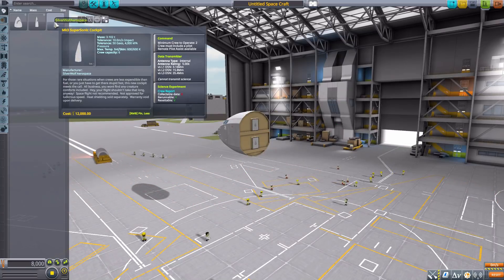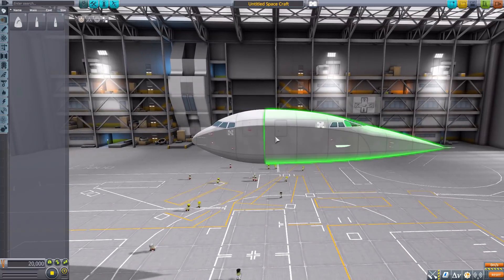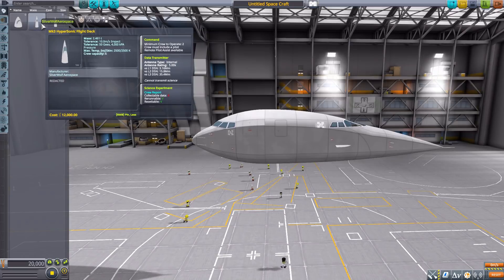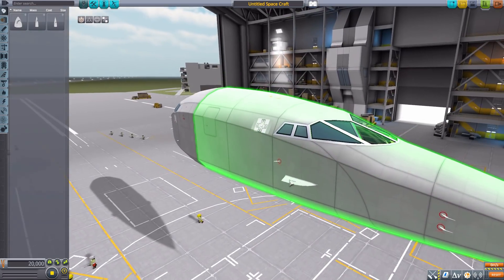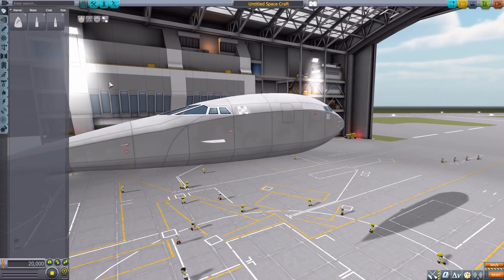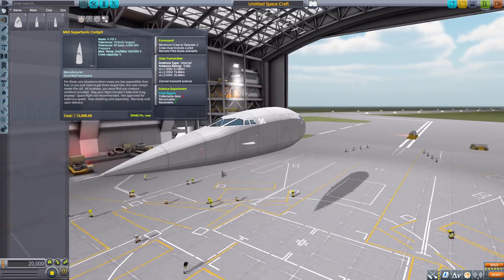The final of the three cockpits, and my personal favorite, is the Mark 3 Supersonic Cockpit. It's a much longer cockpit with a sleek design but not quite as comically long as the previous one — a lot more reasonable. It has fun details, nice little fins around the edges, and a minimum of two crew with a max of six, data transmitter, and crew report.